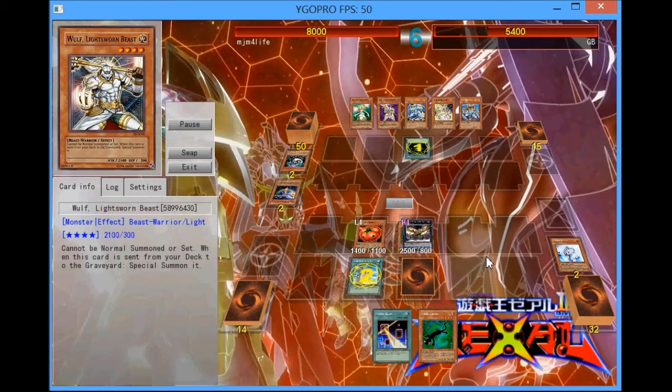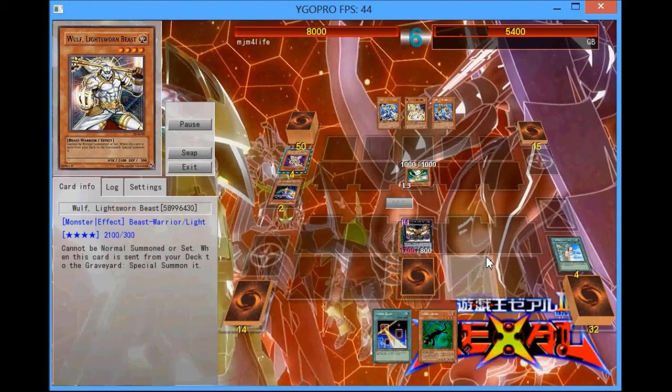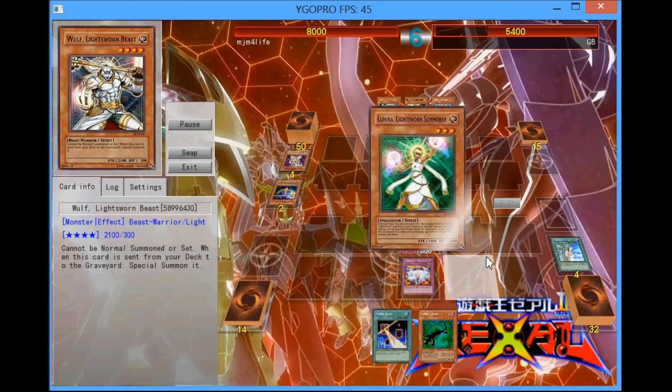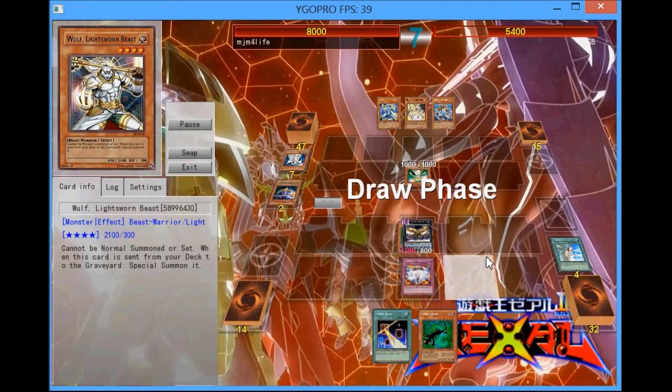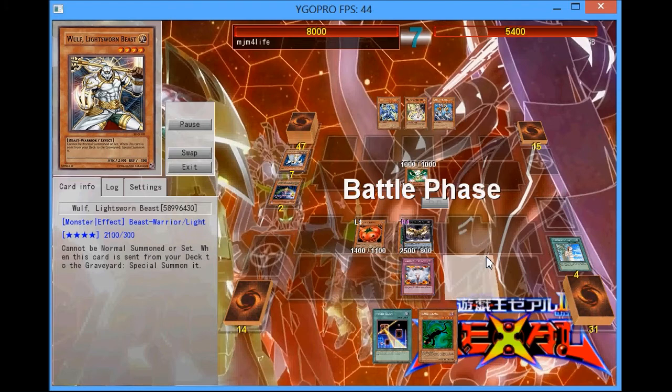He's going to go for Dark Hole, once again, saving my Key Beetle with the Forbidden Lance. Now he's going to go for the Lumina, pitch a Grepher, try to special summon Grepher — but no. Now I'm forced to activate my Vanity's Emptiness here. I didn't really want to do that — as I said, I wanted to go for two Key Beetles because it's just so much more secure.